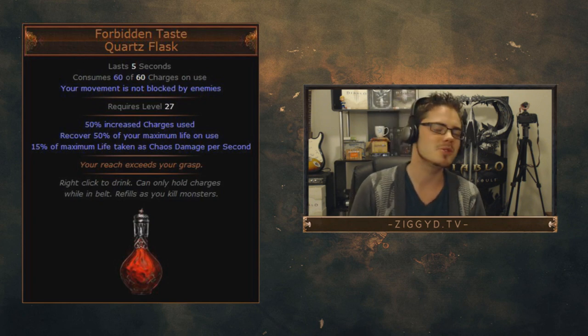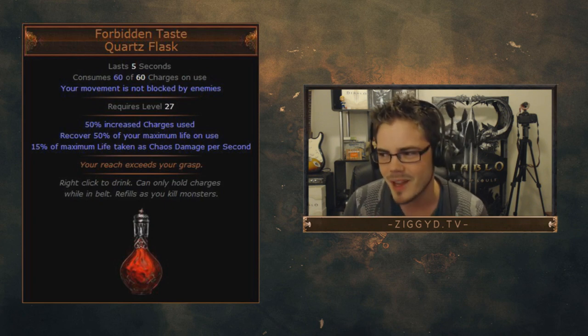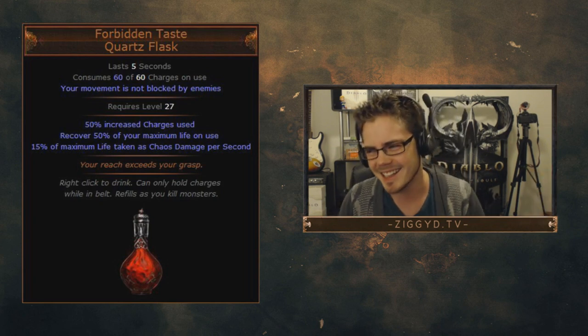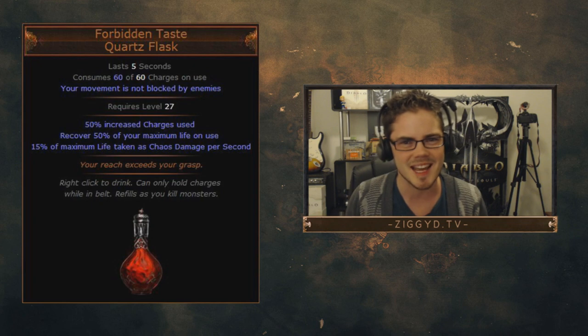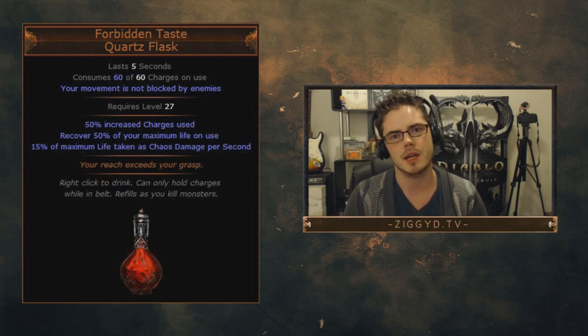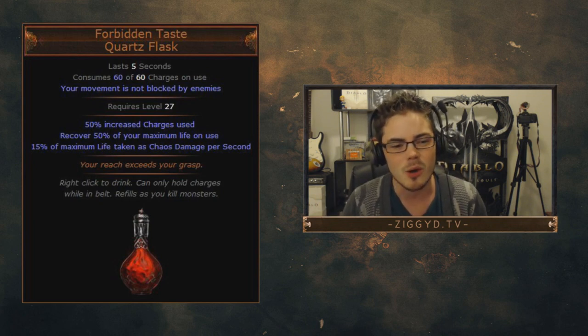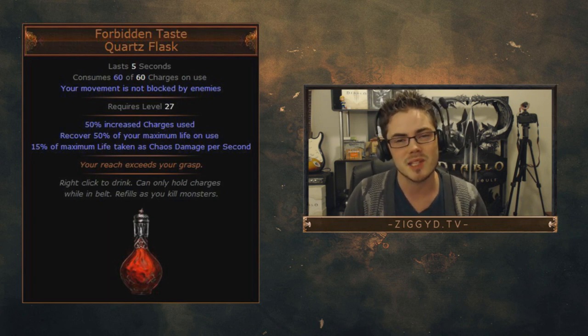But it comes with a drawback: 15% of your maximum life is taken as chaos damage per second over 5 seconds — that's 75% of your life total. That's not too bad if you have 0 chaos resist; you get out of danger and portal back to town, or use other flasks to counteract it. However, if you have minus 60 or minus 40 chaos resist, you will take more than 100% of your life from this flask — so it can actually kill you.